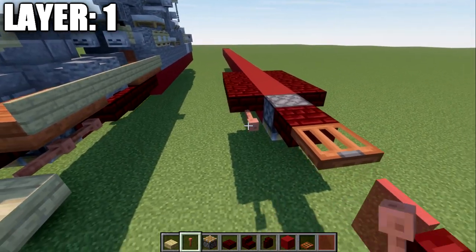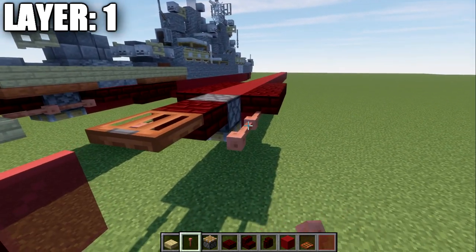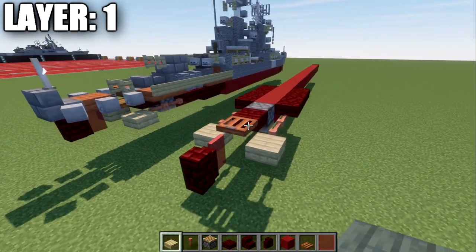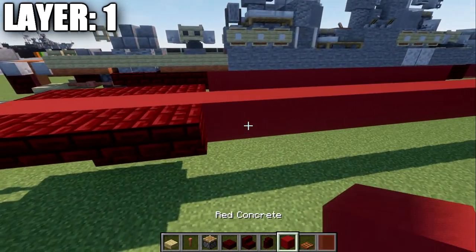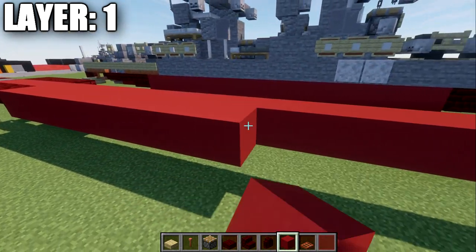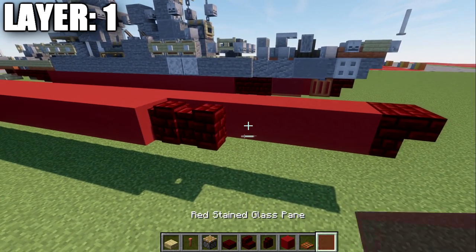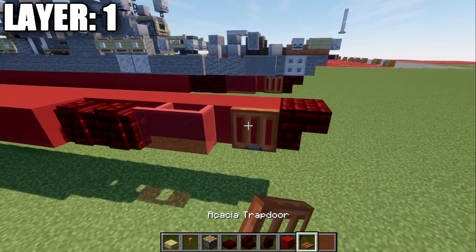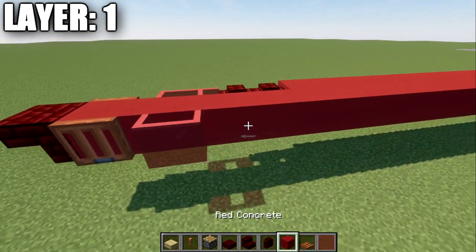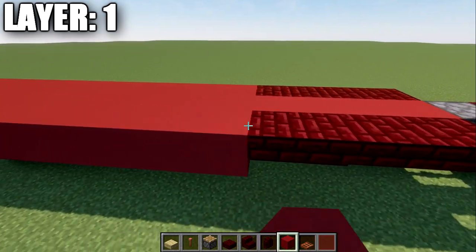We're going to take our lightning rods — two lightning rods back from the slabs — and then place down a birch wood slab on the end of those end rods. Going forward, we'll take our red concrete and build a row of 15 red concrete blocks forward, two red nether brick walls, two red stainless panes, and then an acacia wood trapdoor. Same thing on this side as well, running this all the way along the side.